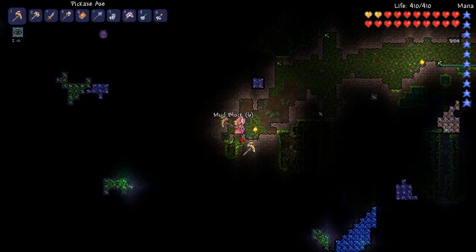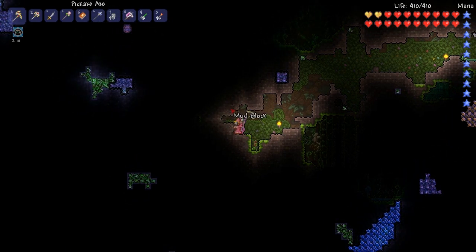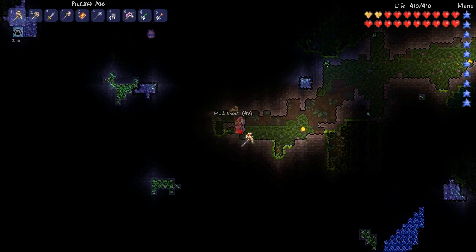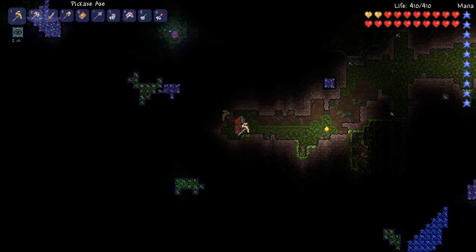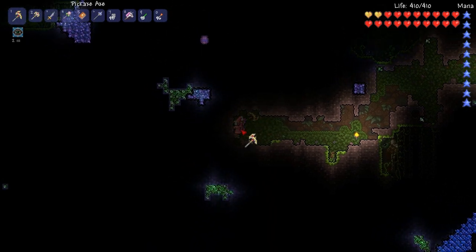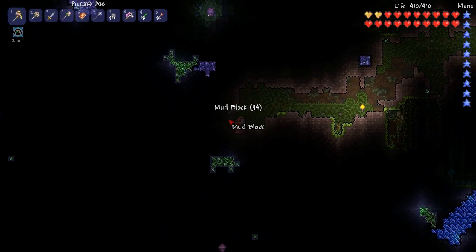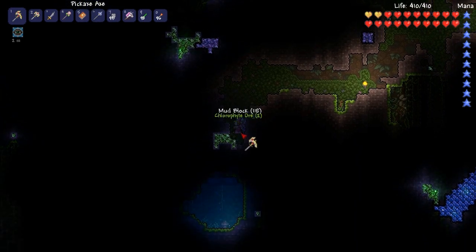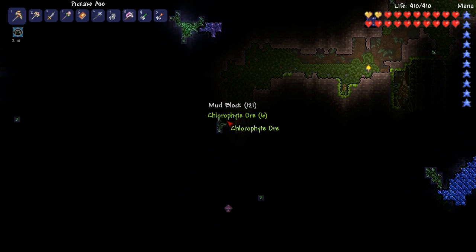I've been playing a ton of Starbound between bouts of playing this, and it's so amazing how different these two games are even though they're similar in a few ways. The progression system in Starbound is drastically different, although it still shares some similarities — it's usually mining, then boss battle, then mining, then boss battle. But there are so many other directions you can take things in both games that it's bizarre how often they line up, yet how different they still are.